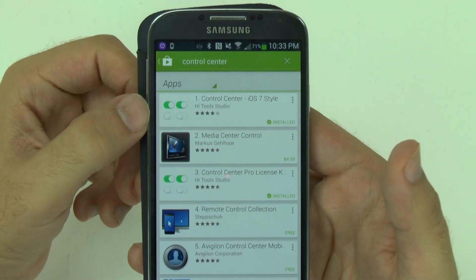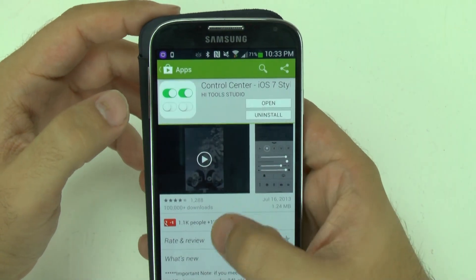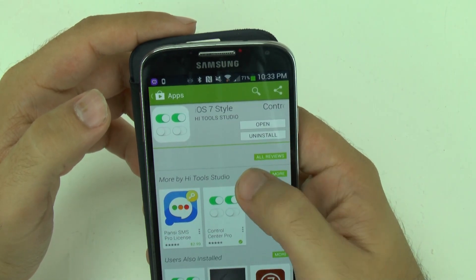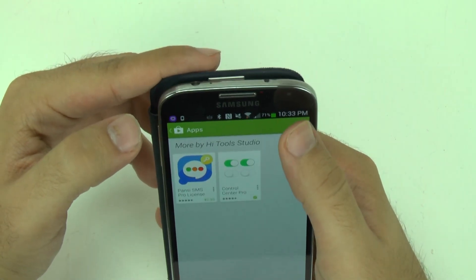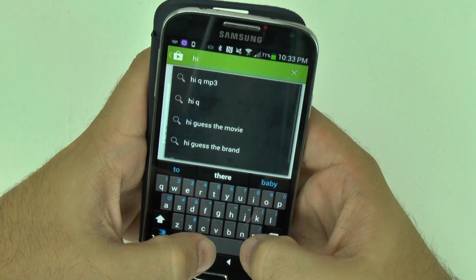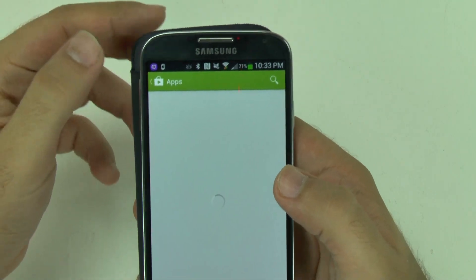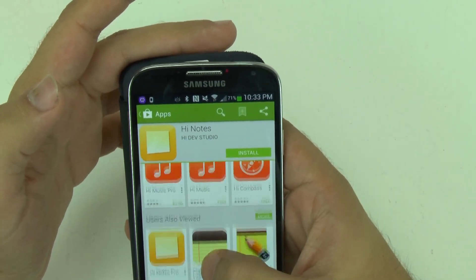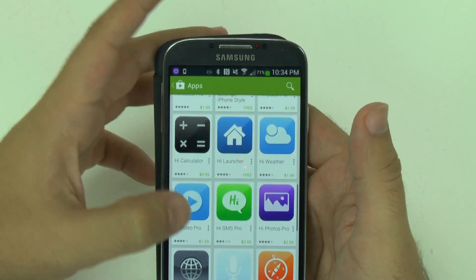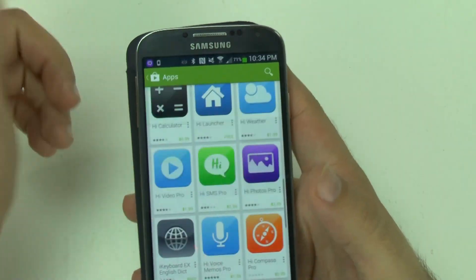And there you have it, guys — that is the app and the ProKey status. If you like a lot of the iOS stuff, this developer does have a lot of them. He has High Notes, so if you like the note-taking app on iOS, you have it right there. This developer definitely has a lot of iOS-style apps, so if you're into iOS features including emojis and all that kind of stuff, you have the ability to use all of his apps.